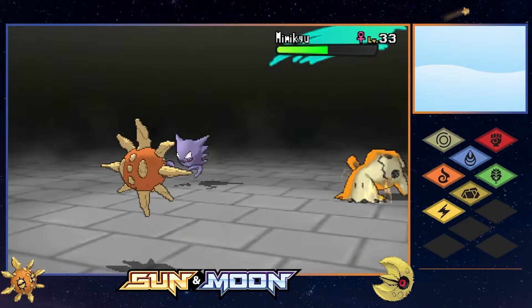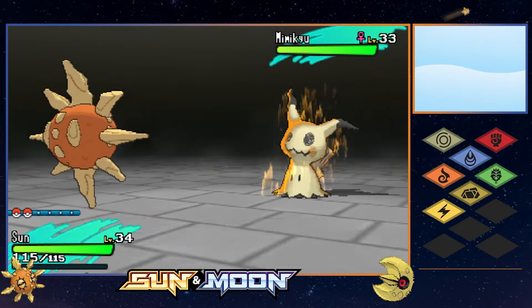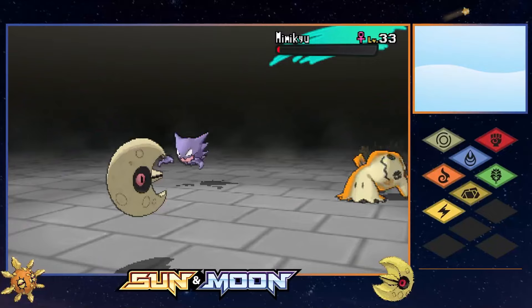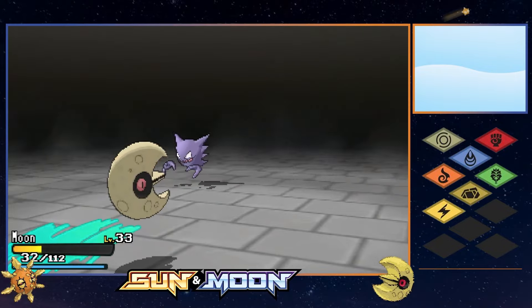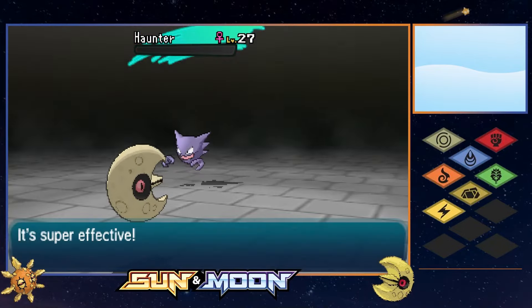I knew exactly what to hope for: Mimikyu wasting their first turn with Mimic, which only happened about a third of the time. The next time this occurred, the battle went exactly the same - Sun bringing the Totem close enough for a one-turn KO from Moon's Psychic. But this time, our Lunatone was equipped with a held Citrus Berry, allowing them to survive a Sucker Punch on the next turn and finish off Haunter, granting us our sixth trial win out of seven.